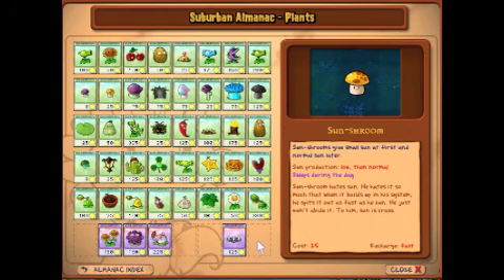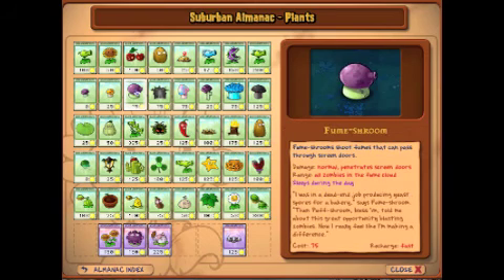Sun Shroom: Sun Shroom hates sun. He hates it so much that when it builds up in his system, he spits it out as fast as he can. He just won't abide it. To him, sun is crass. That would be like if a person hated sweat or something. Wait a minute — there are people who hate sweat.